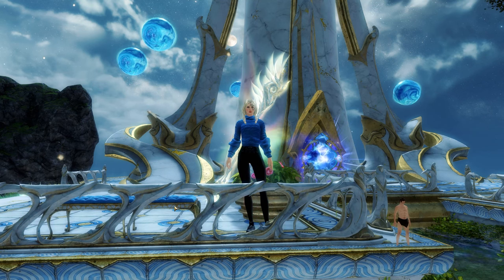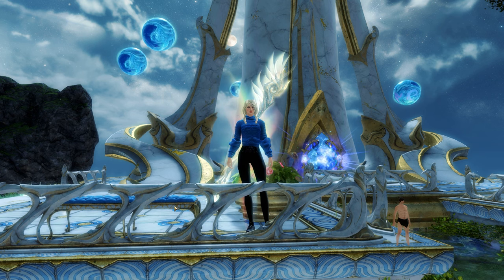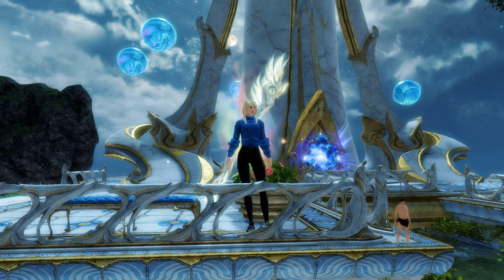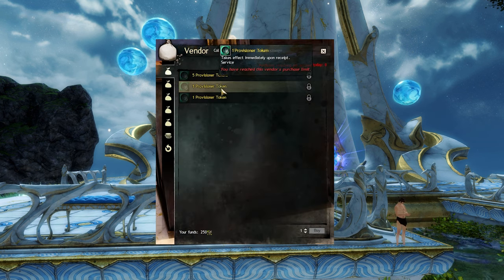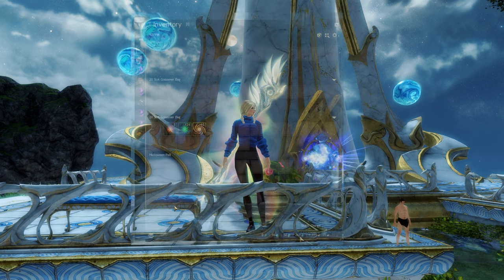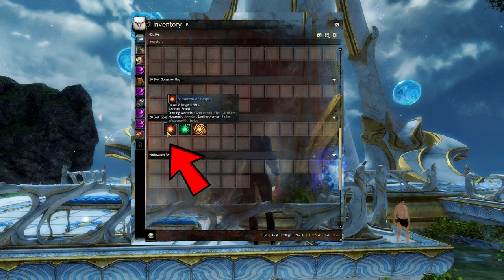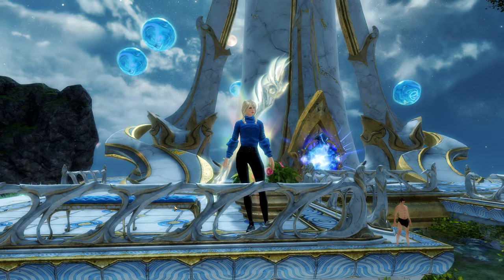Hello everyone, today I'm going to go over the Skyscale Saddle Materials as part of a new friend collection. Heads up, you will need 29 Provisioner Tokens, 375 Pinches of Stardust, 375 Static Charges, and 500 Essence of Despair. Let's go over how to get those.